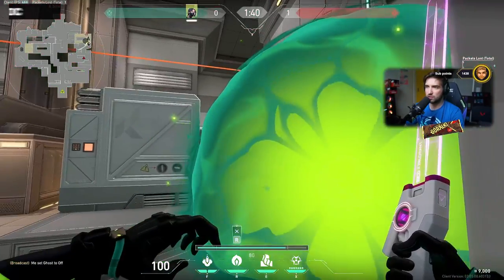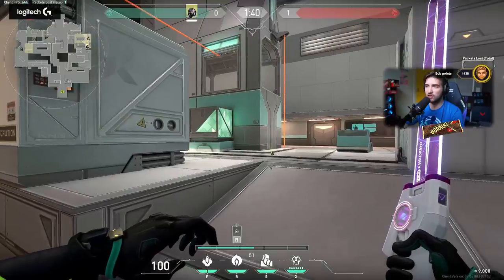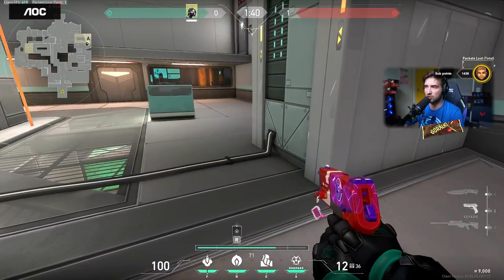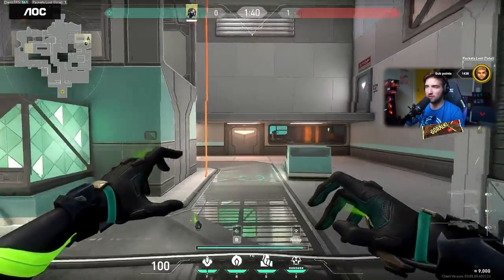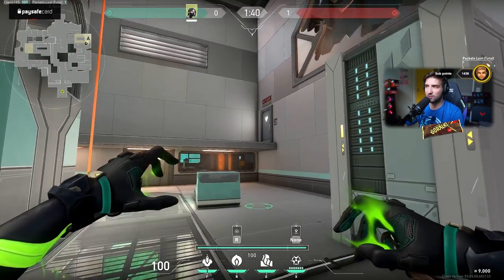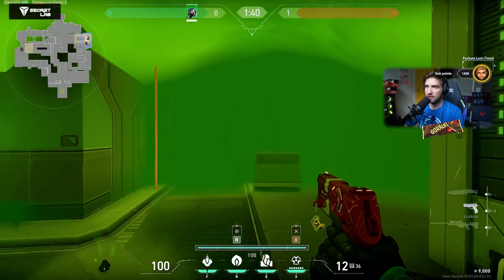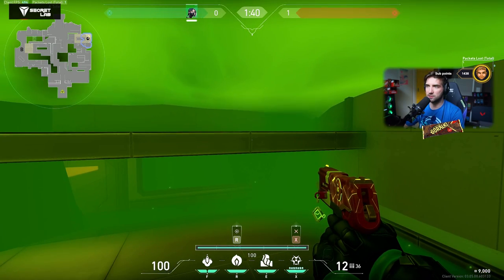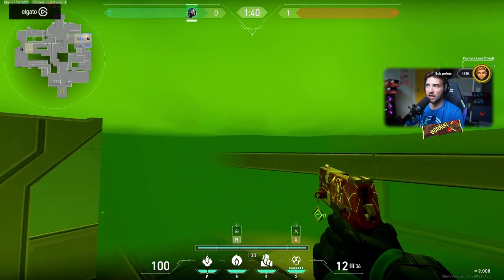This smoke is exactly what Sentinels used — this is the one that Sick complimented when he was playing with me. When the sage wall is also placed the standard way from here to here, you plant in this spot, and you can literally just stand somewhere behind the sage wall and you're safe. You just press left click by aiming somewhere here, and you have the most OP ult on A site.